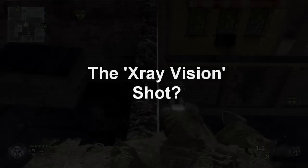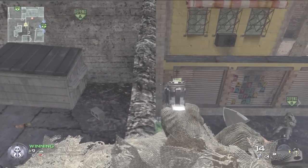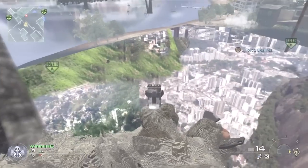What's up guys, Cloud here bringing you a new trick shot — well, I'm not sure if it's new, I haven't seen it being done before. It is where you have sort of x-ray vision and you can see under the map on Favela. Note this is only for Favela and I don't think it works on any other map.